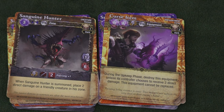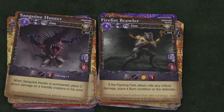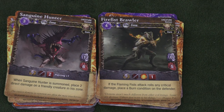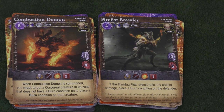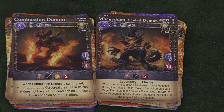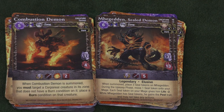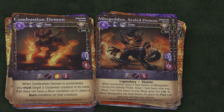Now let's look at the Warlock's creatures, from weakest to biggest. There's a fish demon — pretty cheap, but you have to put two damage on somebody else; when he hits critical, he has a burn condition, though he's kind of weak and easy to take out. The Combustion Demon basically shows up starting someone on fire. Then there's Mageddon, a sealed demon who comes with three seal tokens. Each turn you put a seal token on your mage, reducing mage life by two. When the third seal lands, Mageddon comes out — three armor, 13 life, five attack for only six mana. Yes, he did six damage to your mage, but is it worth it? I'd stick him in my decks.